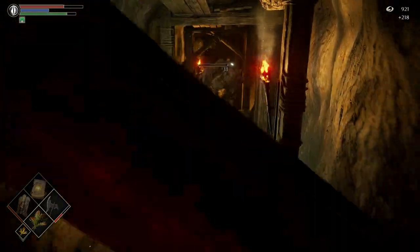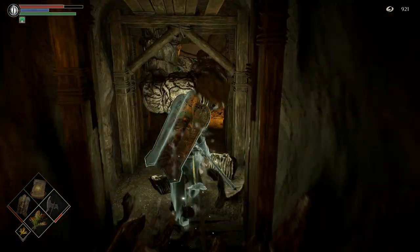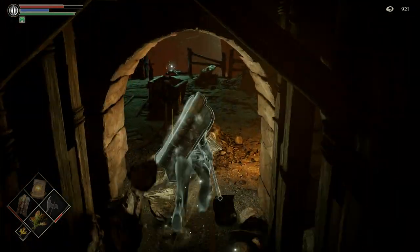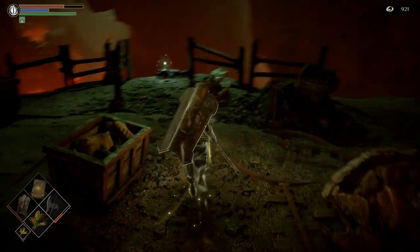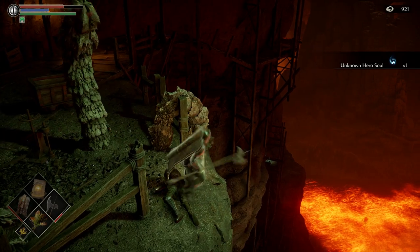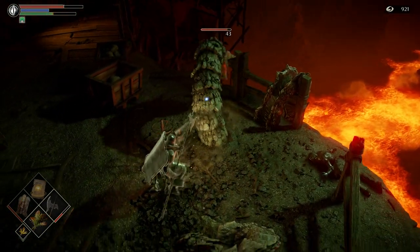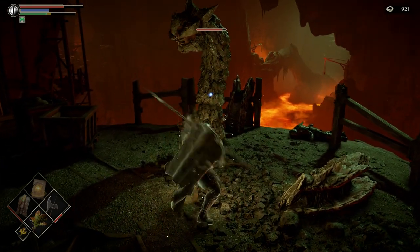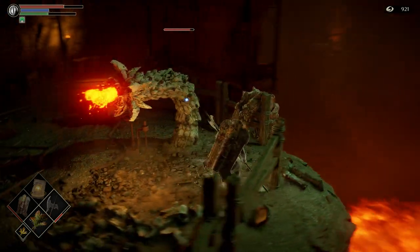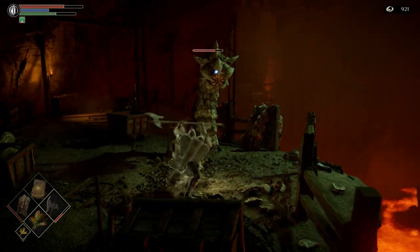I do have a huge reach on him at least. I think I need a chunk. I'll get a couple more upgrade materials and I'll head back to the Unknown Hero's Soul. Halberd can actually hit this guy in the head, or at least it could. I used to be able to do it a lot.